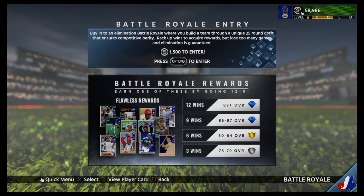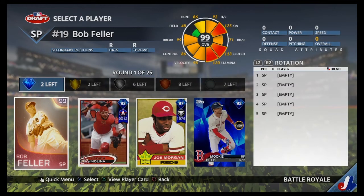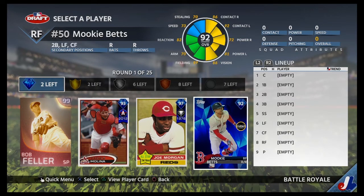What is up guys, BronzeBomber back here, and today we're going to hop into a Battle Royale draft. In the first round we have starting pitcher Bob Feller, Yadier, Joe Morgan, and Mookie.